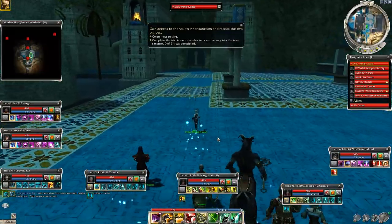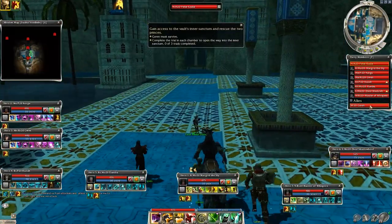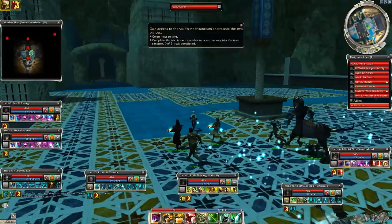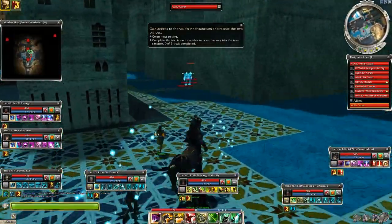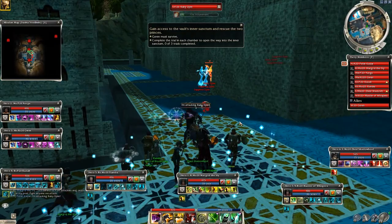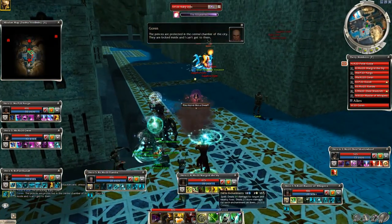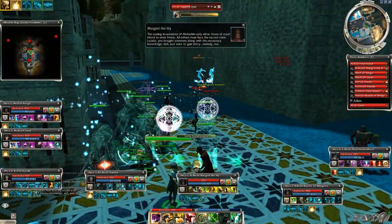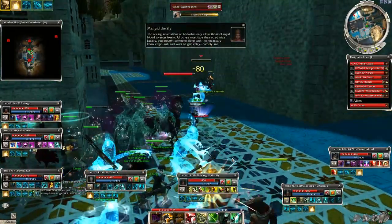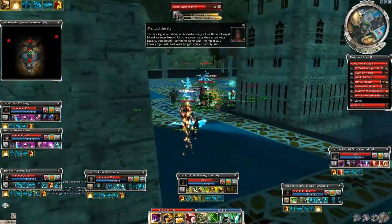As we get closer to the entrance, the city's defensive mechanism triggers and the Djinns spawn everywhere. Luckily they are only 3 in each group and we are 8 or 9 including Goran, so it should not be a problem to deal with them. Always take out the ruby Djinns first — they have searing flames — then focus on the roaring eaters if there are any, and keep the sapphire Djinns, the dervishes, last.